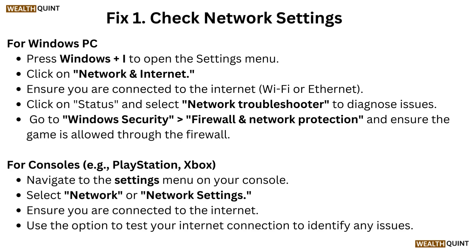For console, such as PlayStation or Xbox, navigate to the Settings menu on your console. Select Network or Network Settings. Ensure you are connected to the internet. Use the option to test your internet connection to identify any issues.